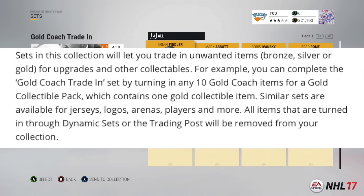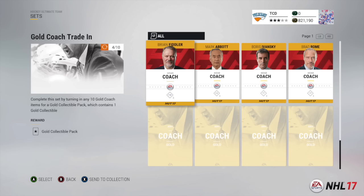Next up, the Trading Post. Sets in this collection let you trade in unwanted items — bronze, silver, gold — for upgrades and other collectibles. For example, you can complete the Gold Coach Trade-In set by turning in any 10 gold coach items for a gold collectible pack, which contains one gold collectible item. Similar sets are available for jerseys, logos, arenas, players, and more. All items turned in through dynamic sets or the Trading Post will be removed from your collection.